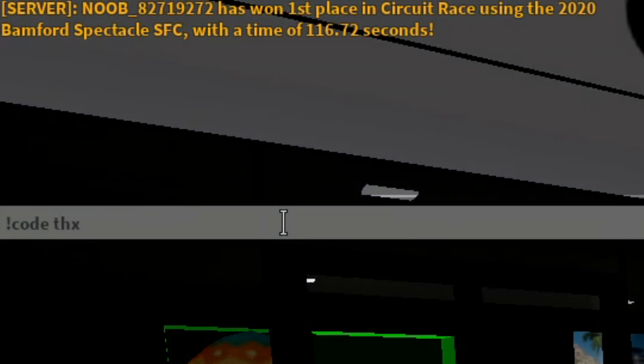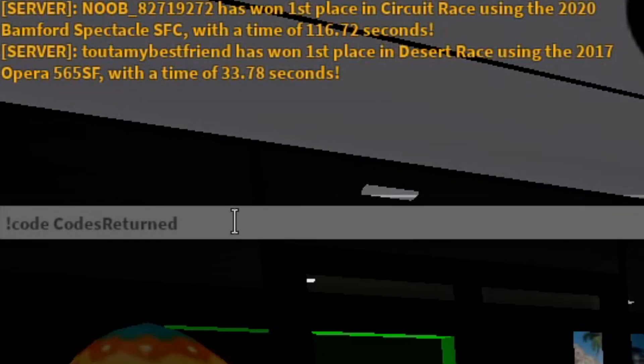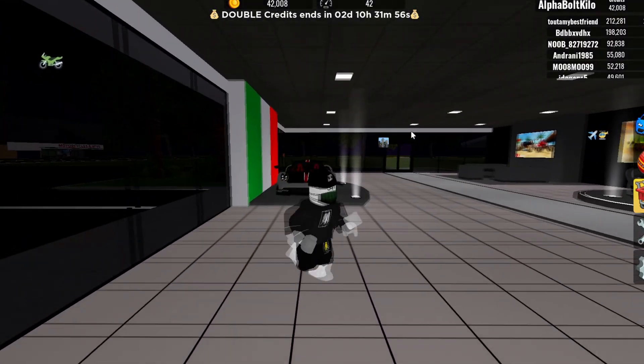I've already redeemed all these codes. There's also 'thxfor120k' — thanks for 120k — and 'thxfor100k' — thanks for 100k — which gives 50k credits. There was also one called 'codesreturned' — they came out with a codes returned code but then took the codes menu off again. So try all of these: 'thxforwaiting', 'thxfor250k', '200milvisit', 'thxfor120k', 'thxfor100k', and 'codesreturned'. Hopefully they work — if not, you'll have to wait until they bring back the codes menu.